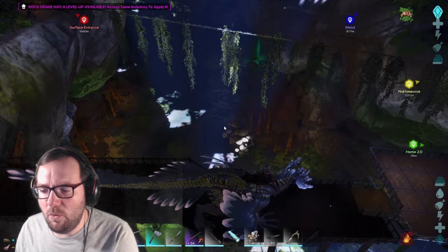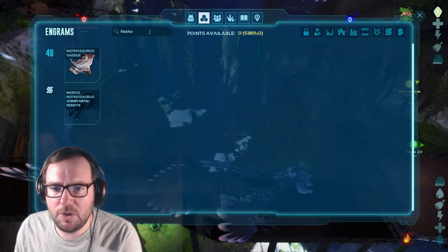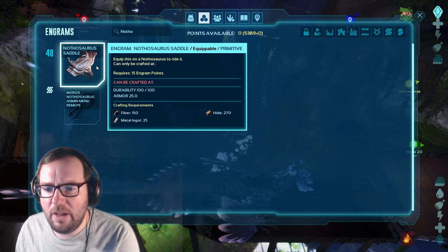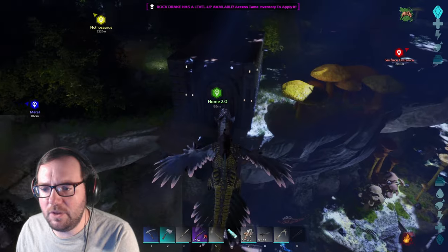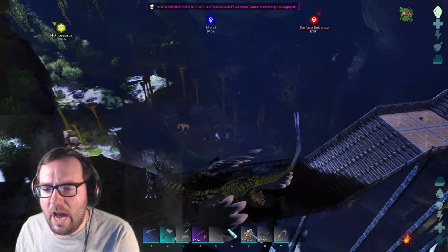We probably might need a saddle but we'll worry about that later. Let's check - the Nothosaurus saddle: you craft it by hand and it's 25 metal, 150 fiber, and 270 hide. That should be good to go.